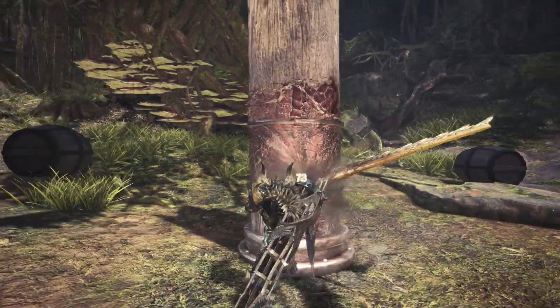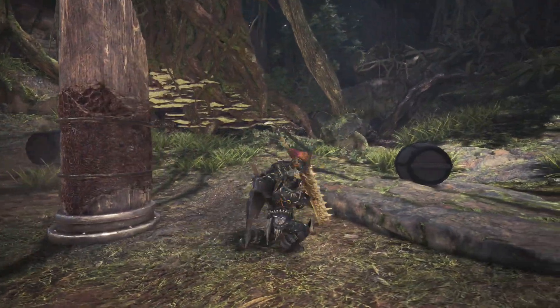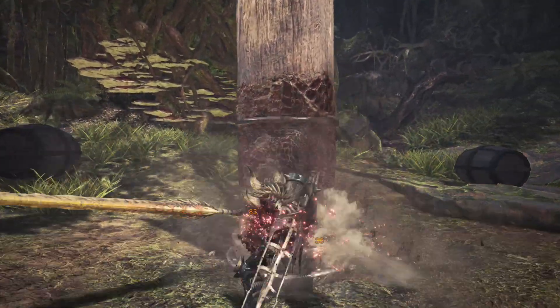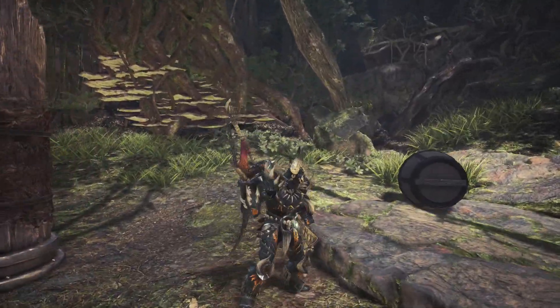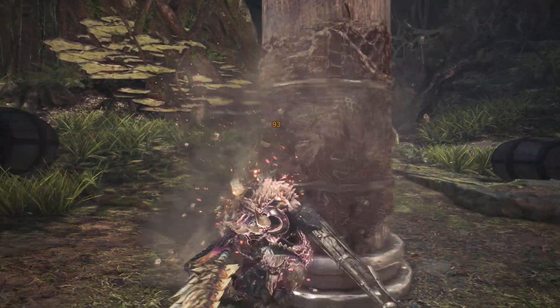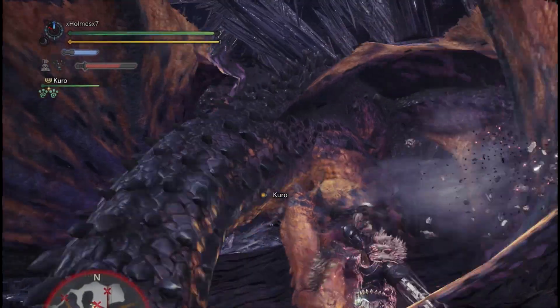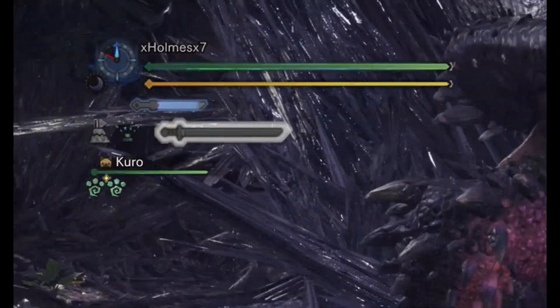Here is another way to go into Spirit Slash right away without pressing Triangle: as you're moving forward, just tap R2 and you can go straight into Spirit Slash. Note that Spirit Slash can cut through any surface of the monster, even at parts where you usually bounce with Triangle or Circle combos. If you land the final hit of your Spirit Slash combo, you can level up your meter — it goes from white, to yellow, to red.